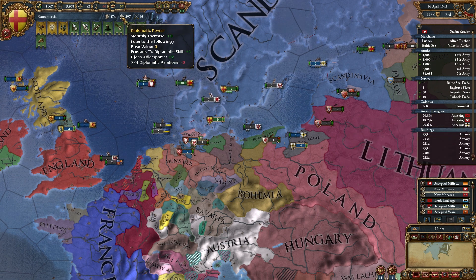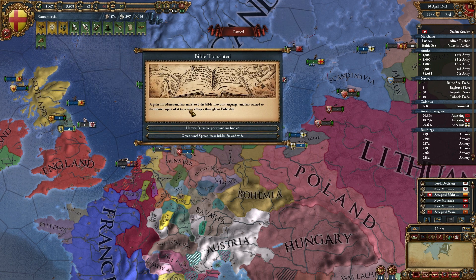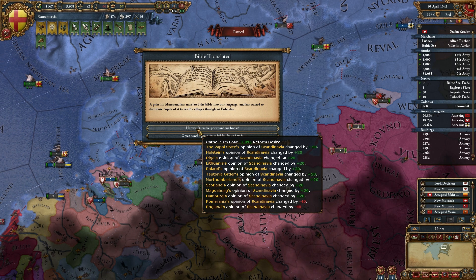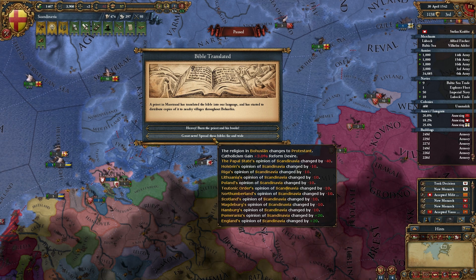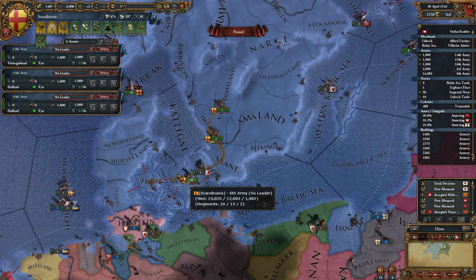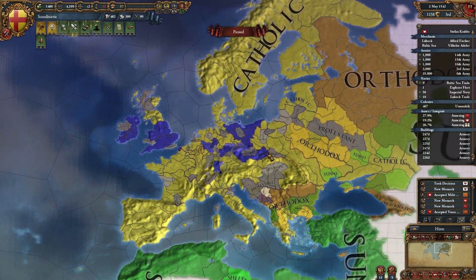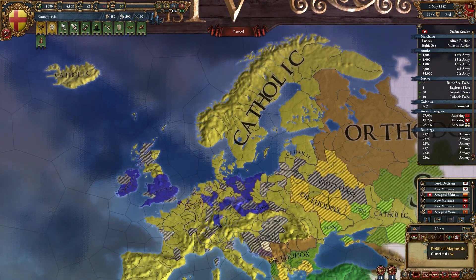Once these three finish, we're going to be golden. A priest in Marston has translated the Bible into our language and started distributing copies to nearby villages throughout Bohuslan. The religion in Bohuslan changes to Protestant. Well, we'll call it heresy for now. I think I might want to just keep Catholicism — I'm not sure, we'll see. It depends on what happens when the Protestant movement really takes off. It's still in its growing phase and it really hasn't touched us, surprisingly enough. Getting the religious ideas isn't that bad, considering if I want to expand into Muscovy, that's all Orthodox. Getting religious ideas is going to help me get rid of that, considering I want to expand into Eastern Europe.